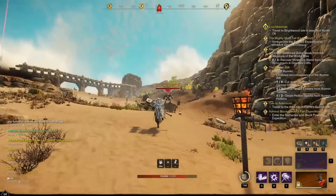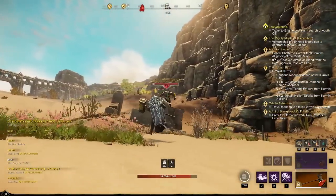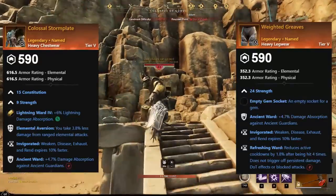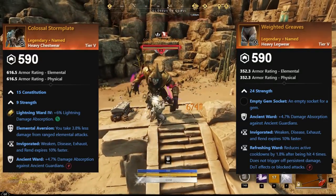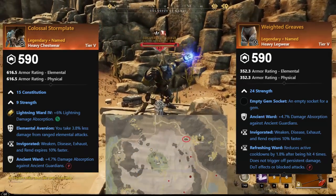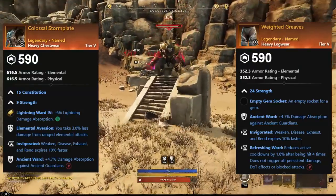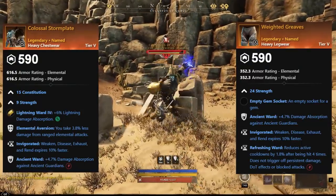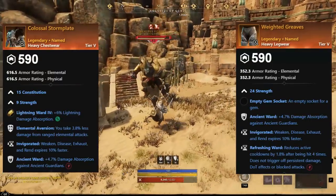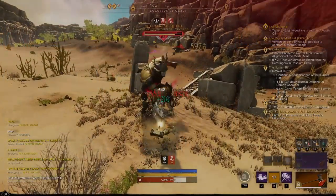Starting with Ancient Ward, the first two items are a chest called Colossus Storm Plate and Weighted Greaves. These can be found from the boss Colossus of Cubi, located just outside the Great Shrine of Thoth in Brimstone. The chest has Ancient Ward, Elemental Aversion, and Invigorated. The legs have Invigorated and Refreshing Ward — really good for tanks.